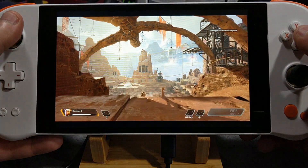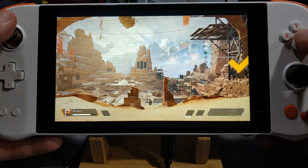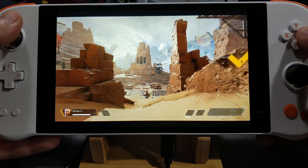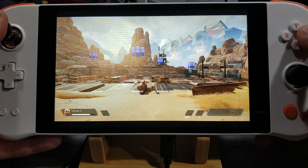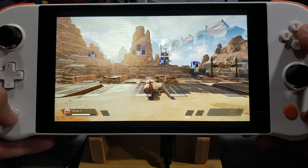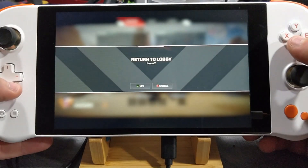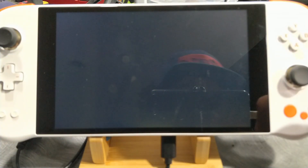Welcome to Apex Legends. I am Bluthulder — you can call me Bloodhound. Let us begin with basic movement. Complete the checklist on your HUD. Follow me. Sliding down hills increases speed. So as you can see.